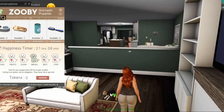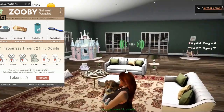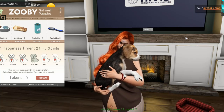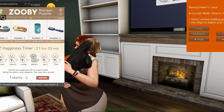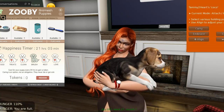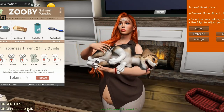Now I'm going to pick her up — just attach — and show you my little poses. We've got Carry, which I'm doing now, and Brace — so cute — and Cradle, and I'm going to scratch your belly.